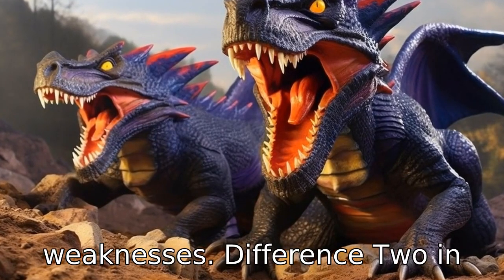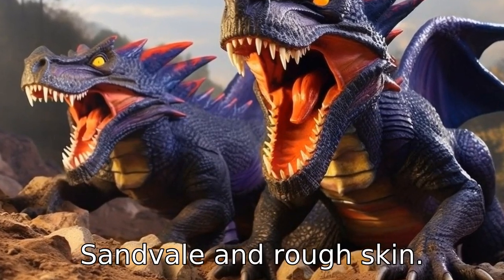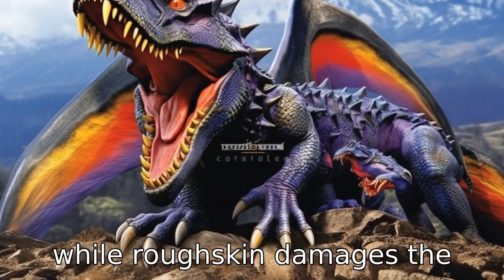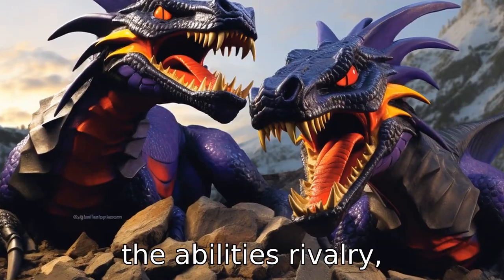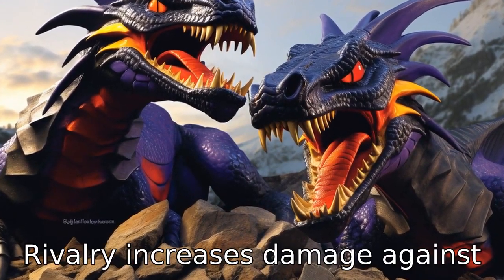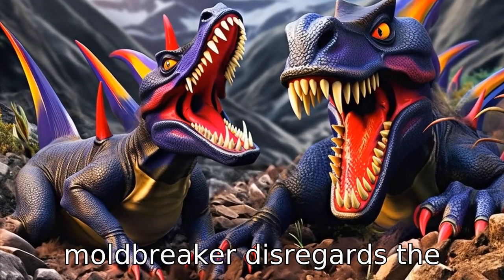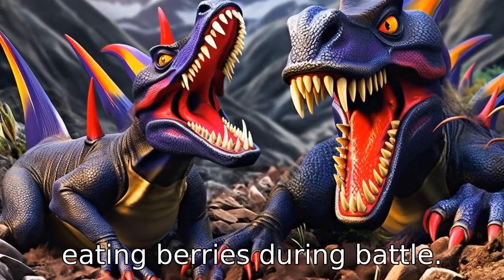Difference 2. In terms of Pokémon abilities, Garchomp has the abilities Sand Veil and Rough Skin. Sand Veil boosts the Pokémon's evasion during a sandstorm, while Rough Skin damages the opponent if they make contact. Haxorus, on the other hand, has the abilities Rivalry, Mold Breaker, and Unnerve. Rivalry increases damage against Pokémon of the same gender, Mold Breaker disregards the opponent's ability, and Unnerve prevents the opponent from eating berries during battle.